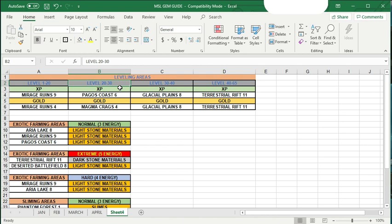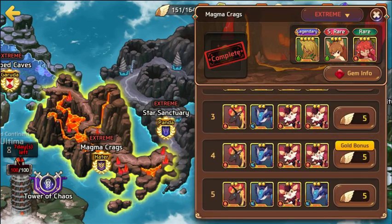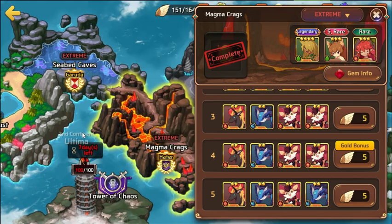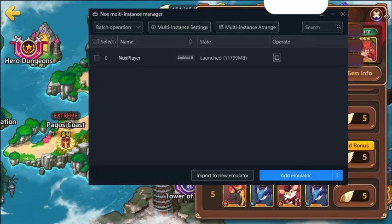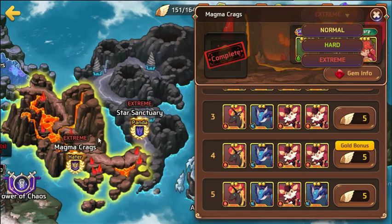For levels 20 through 30, the best stage for gold is Magma Cracks stage 4 — the gold stage. All monsters there are fire, and the boss is pretty easy as long as you have a Mona or two. For levels 30 through 40, Glacial Plains stage 8 is best for both XP and gold. Every monster in Glacial Plains is water, and stage 8 specifically has just seals whose stun is only a 60% chance — really easy to get by.